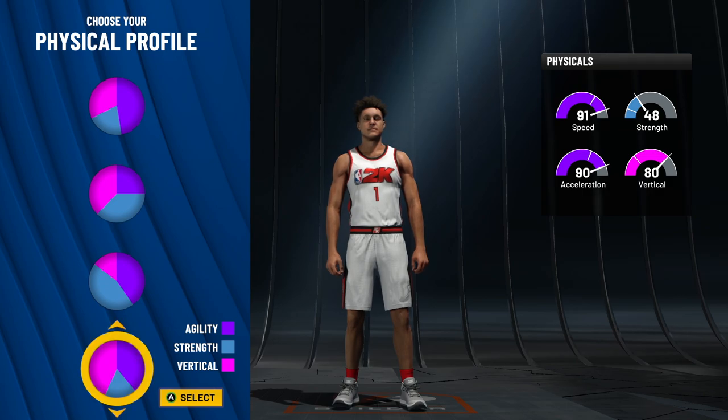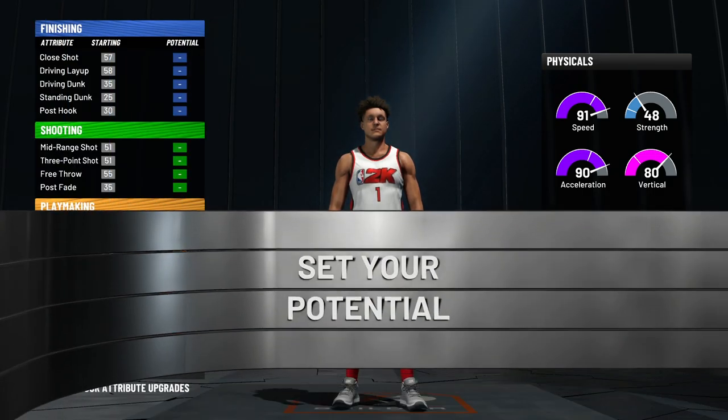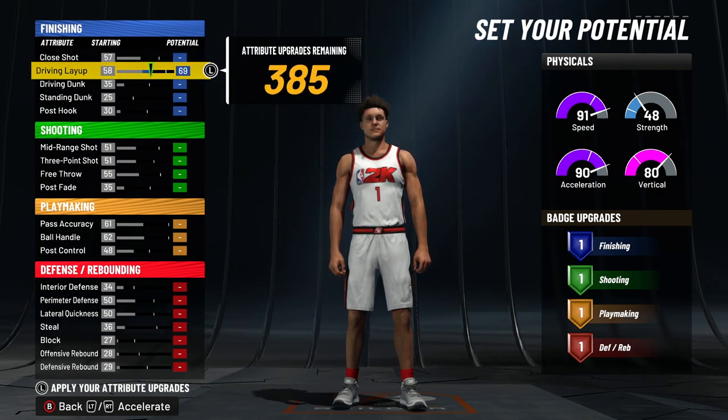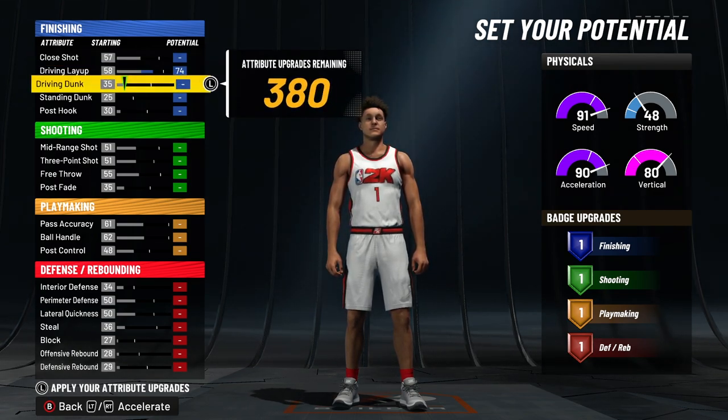You're gonna pick the speed and vertical pie chart where you get 91 speed, 80 vertical, 90 acceleration, and 48 strength. You'll see why at the end. You can go the speed pie chart if you don't think you're gonna hit 99 overall, but if you think you're gonna get 99, go ahead and pick the one I chose.